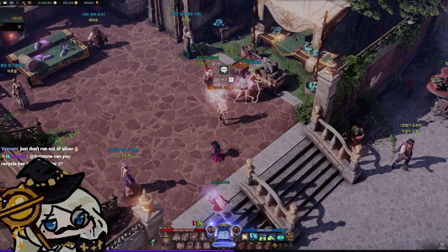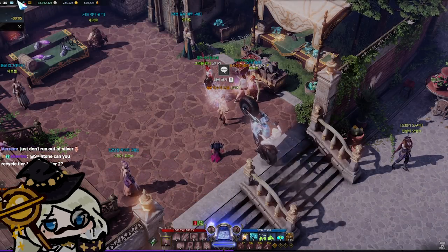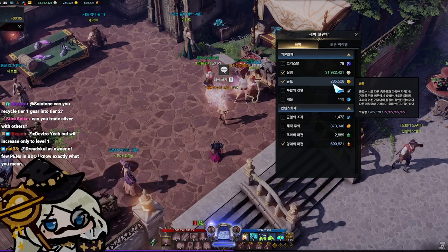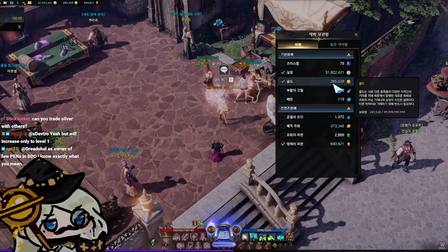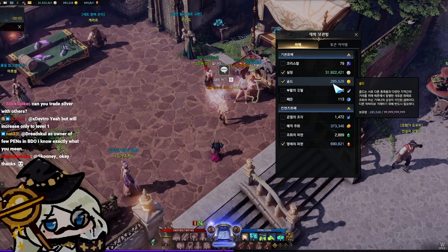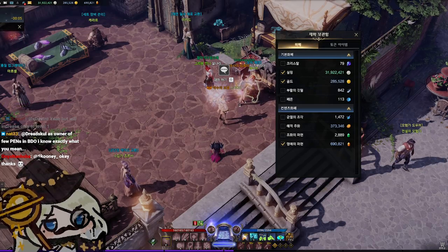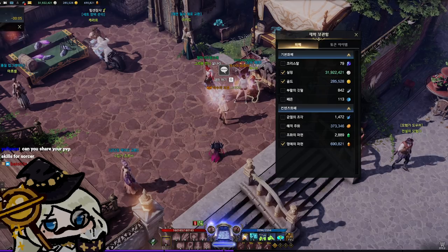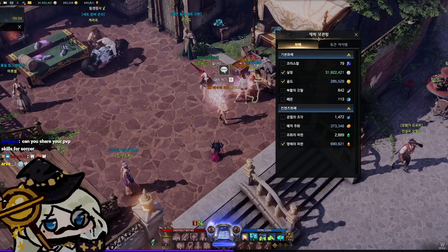Secondly, gold. Gold is the currency everyone cares about most because it's the player-to-player currency — like Final Fantasy's gil or World of Warcraft's gold. This is the main currency used at the auction house, so all dealings with the auction house use gold, and feons as well, which we'll go over shortly.